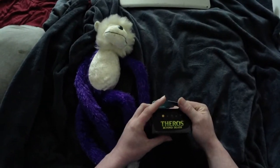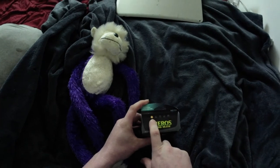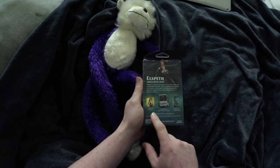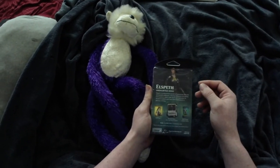So we have Theros Beyond Death. The plastic's cutting on the side of the box. This is only a single-colored deck. We get two boosters, a digital code, the deck box, two Theros booster packs, and then we get the strategy insert and everything else.